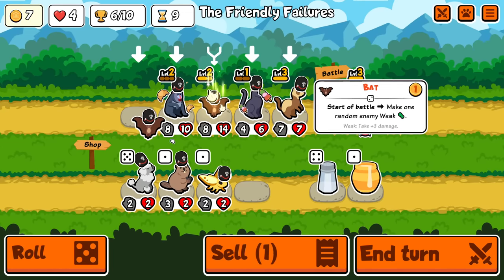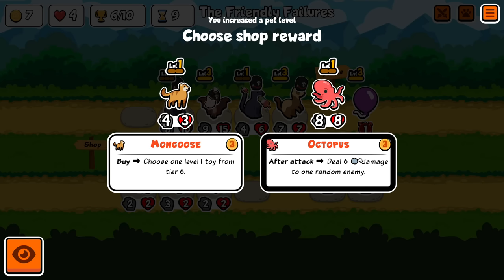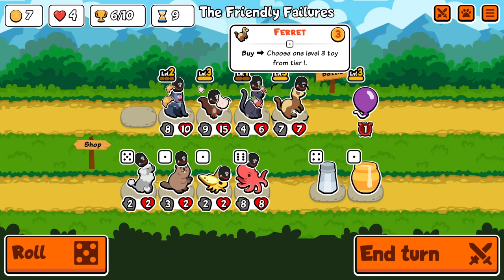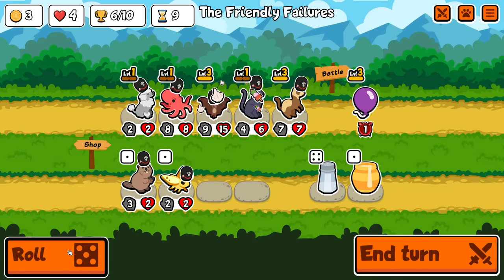Another bat — oh, we have the level. There is also a poodle here. Octopus — also great with the weakness. Mongoose is also interesting, because I'd actually get to find a tier six toy, so instead of a level three tier one, we'd get level one tier six. But the octopus is too good to pass up. Let's get rid of the ferret — I don't care about scaling that. Maybe get rid of the drill so the poodle doesn't miss the bat.